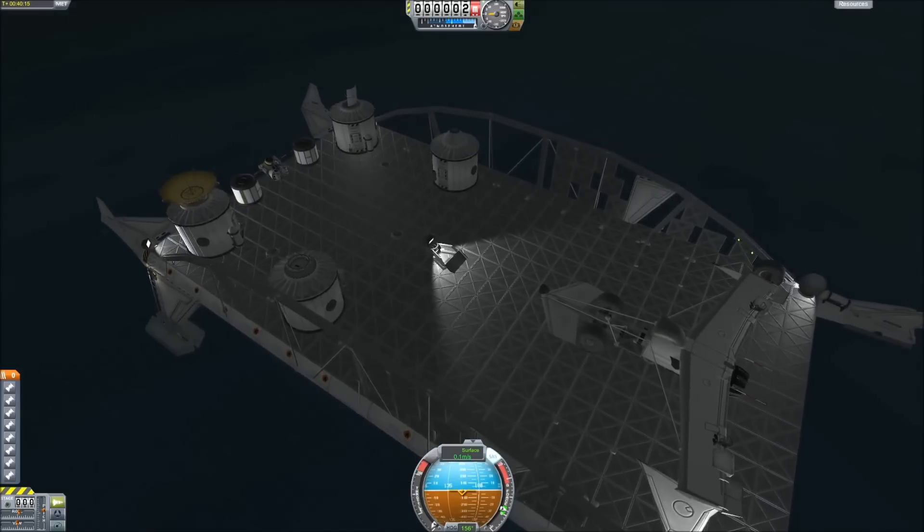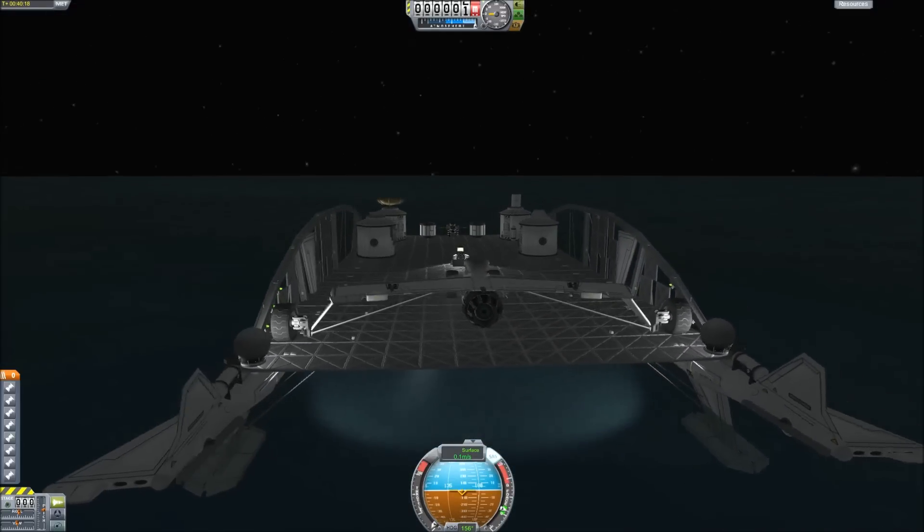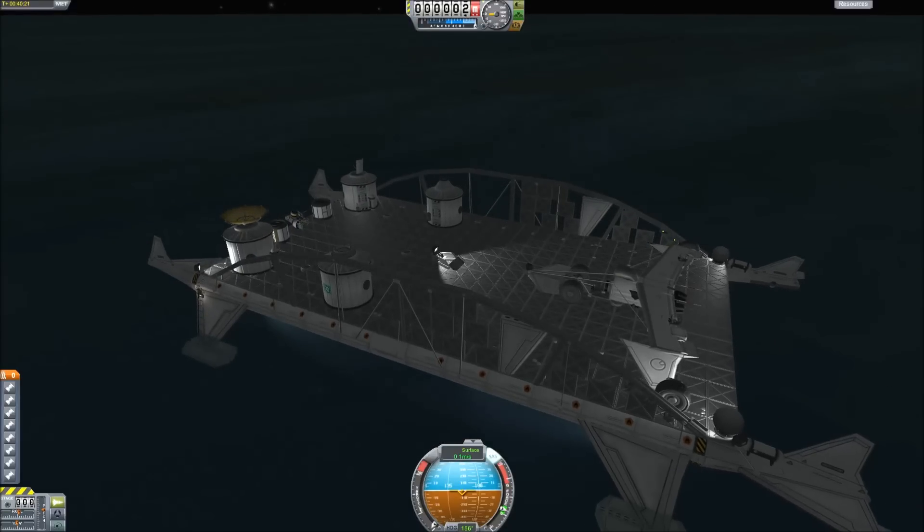So this is the catamaran that I'll be sending to Lathe. I just need to make a few more small modifications, but that's basically it, and the ultralight will go along with it. So that has been episode six — thanks for watching, everyone.